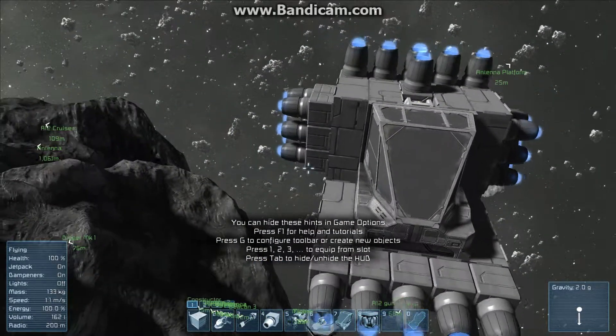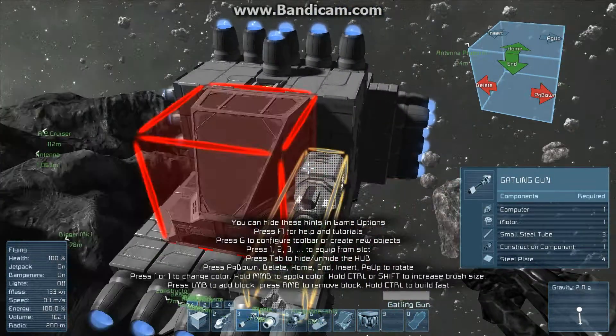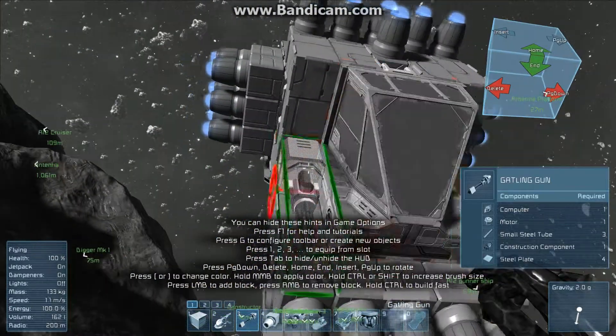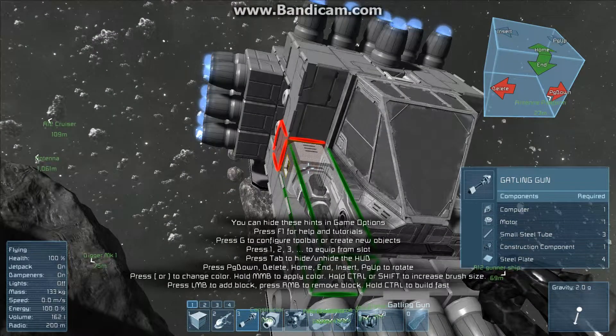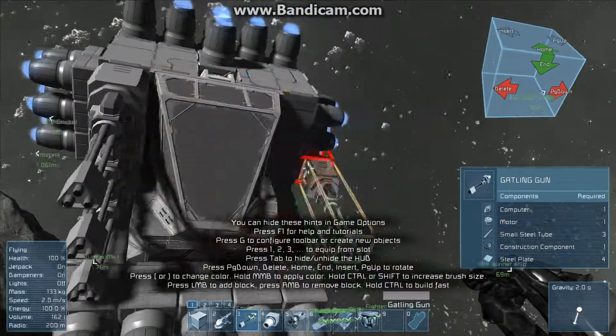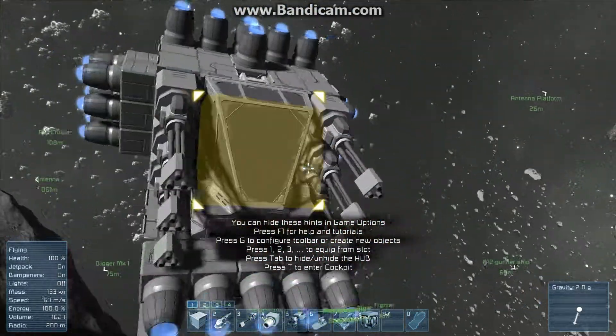Weapons. Everyone loves weapons — everyone loves guns, chain guns. The Gatling gun is the most simple weapon. You just have to get the Gatling gun. In survival, I think you need to get ammo and put it in a conveyor, a storage thing, and a whip. We can do work on one — we've got six guns.